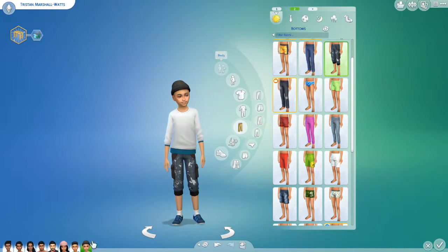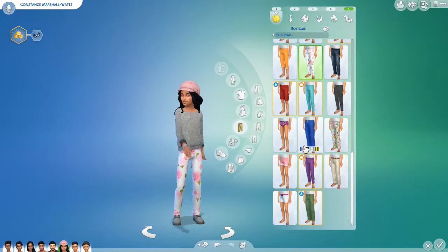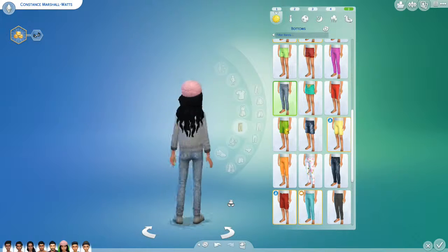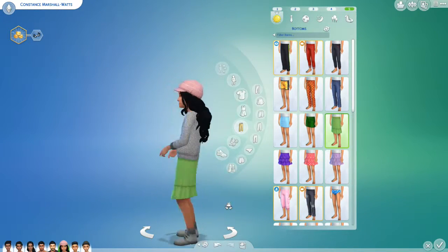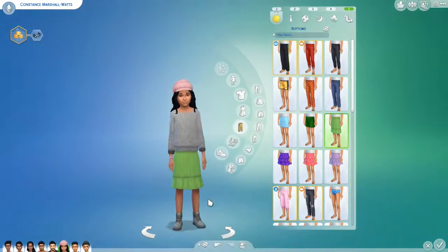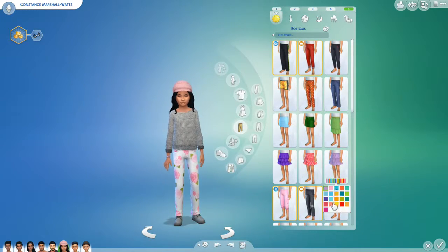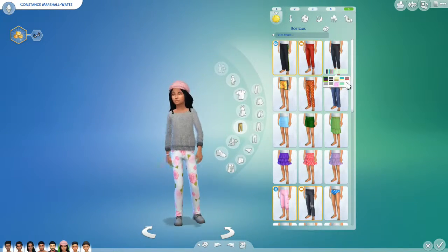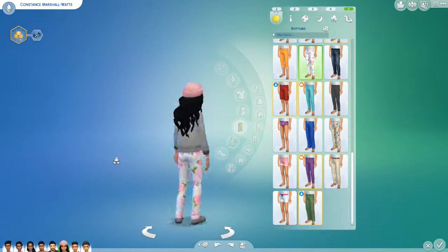There are a couple of other things I downloaded - another pair of very sparkly little jeans, and I might leave her with those. I love the flowers so much. There's also this longer skirt - another thing by Plastic Box over on Mod the Sims. I got a bunch of pastel recolors of that ruffled skirt and polka dot ones, plus some brightly colored patterned pants with recolors for both girls and boys.